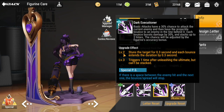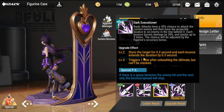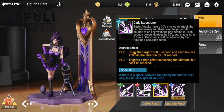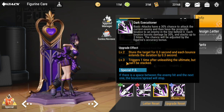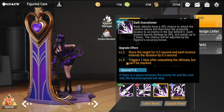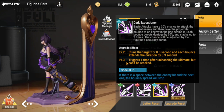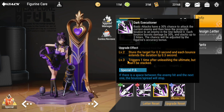The level two upgrade effect stuns the target for 0.3 seconds, and each bounce extends that duration by 0.3 seconds. Level three triggers one time after unleashing the ultimate but cannot be stacked. Note: if there's a space between the enemy hit and the next one, the bounce spread will stop — enemies need to be bunched together for this to trigger.